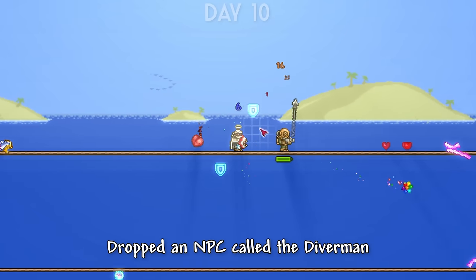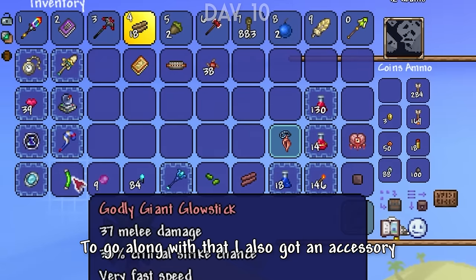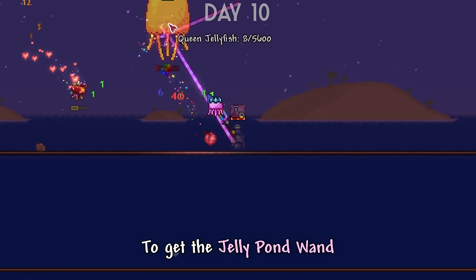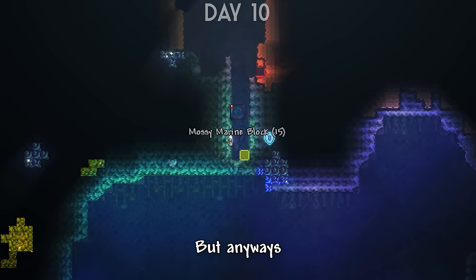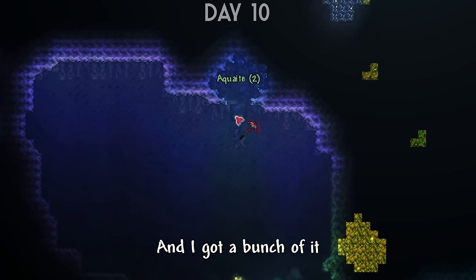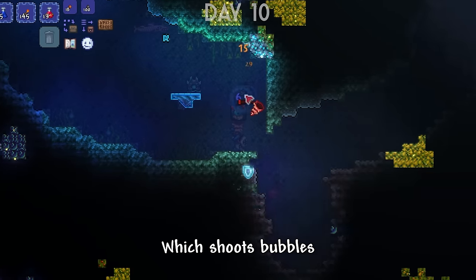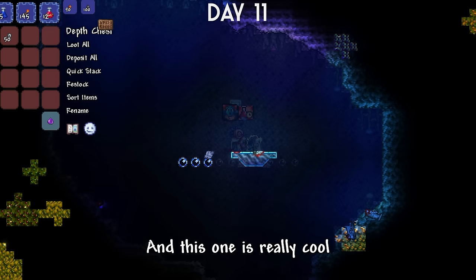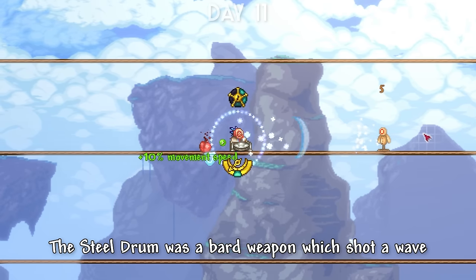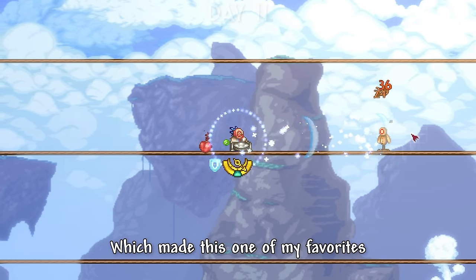The Queen Jellyfish dropped an NPC called the Diver Man, who provides an air tank that refills your breath automatically underwater. I also got an accessory called Seabreeze Pendant from the Queen Jellyfish, which gave me some cool underwater buffs. Then I beat the Queen Jellyfish again to get the Jelly Pond Wand. I was now able to mine the marine blocks and make my way into the Aquatic Depths biome, where I found a new ore called Aquite. I also found a magic weapon in a chest called Magic Conch, which shoots bubbles, and a bard weapon called Steel Drum. The Steel Drum shot a wave but if you matched your shots with the timer, it used no energy.